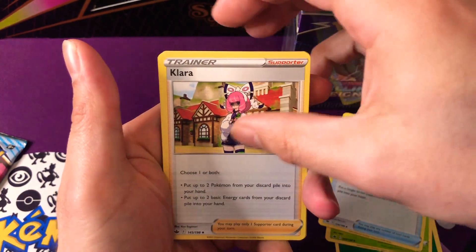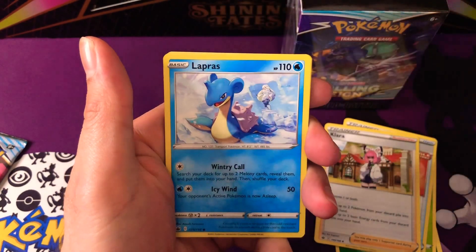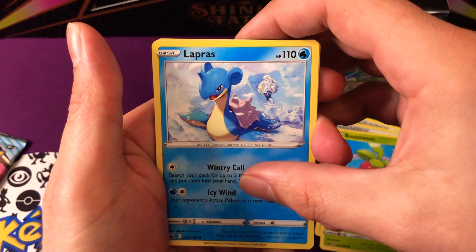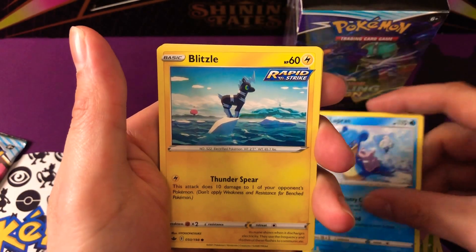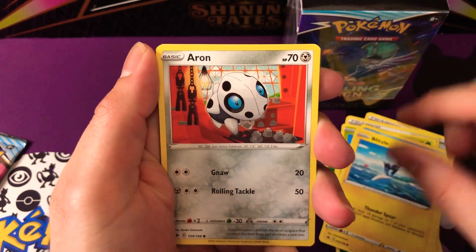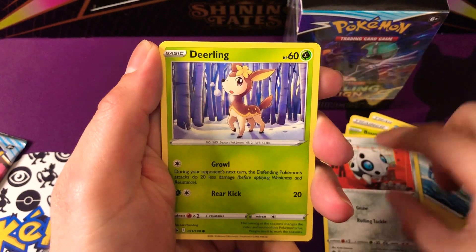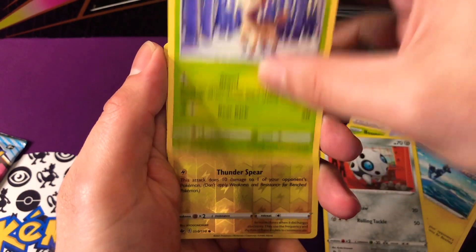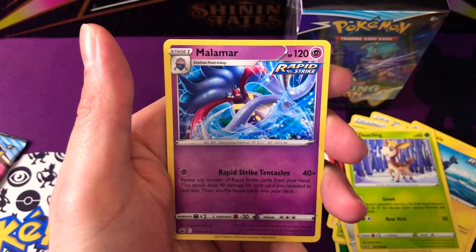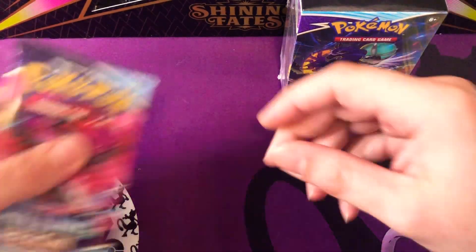We've got Clamperl, we've got Clara — we'll go a bit slower with these guys as well, just because they are new arts. Look at that Lapras! Nice. We've got Amoonguss, which I quite like — that Pokémon in Pokémon GO, I always want to catch that. And we've got a reverse Blitzle, and behind we've got just a regular Malamar, so nothing too fiery to set us off.